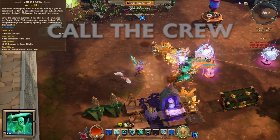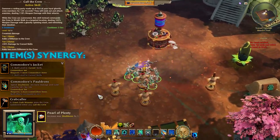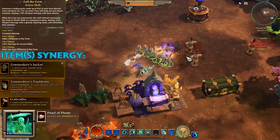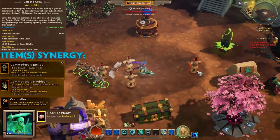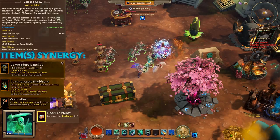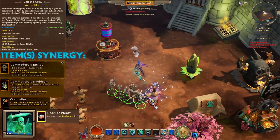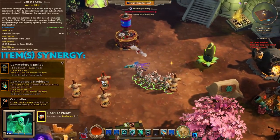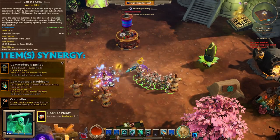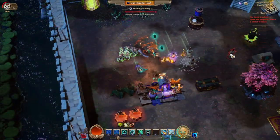Next is Call the Crew. I wanted to show it where you can see the skeletons you summon — what they do when you reactivate the skill, how the melee ones travel to the target location, and how the ranged ones attack with their rifles. There's an item synergy that can summon a giant crab, which I didn't have. Like any Wound-costing skill, you can get a damage buff for yourself and anyone under your command with the Powdrons of the Commodore set.